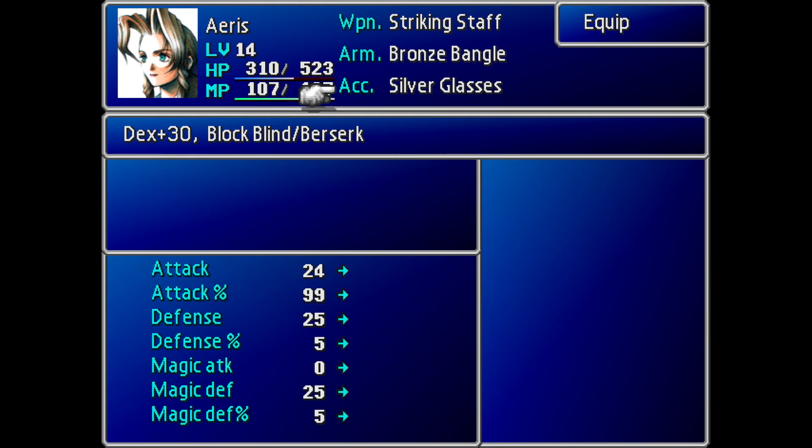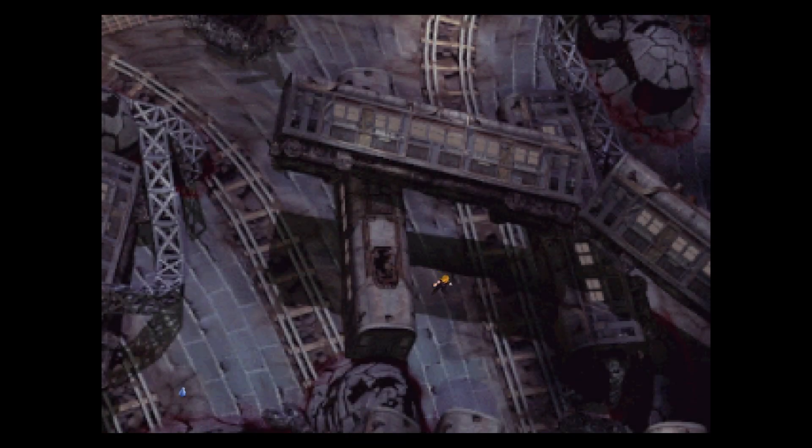Seeing as how a lot of enemies now have different status effects on their attacks in New Threat, items like Silver Glasses are going to come in very handy. In order to get these items, you need to make your way over to the Train Graveyard after Wall Market, after the Sewers. You're only here for a limited time, so I do encourage you to take the time to get these items whilst you can, and make your way over to the second screen.